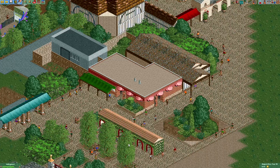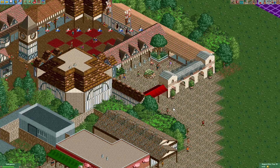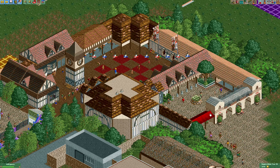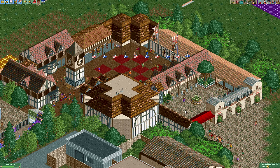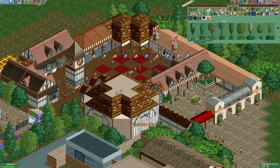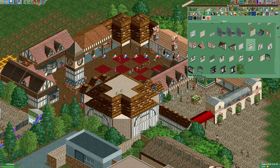Past the front gate area and the ticket booths, we have the main entrance into the England area. This one has been pretty tricky to figure out. If you've ever been here or seen photos of Busch Gardens and compared it to the pieces available in RCT, these Tudor pieces from the Europe theming look exactly like what you would see in Busch Gardens. These wall pieces fit perfectly with the kind of buildings that we need to make for this area.